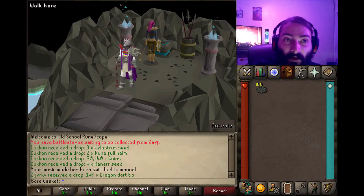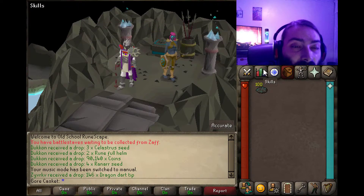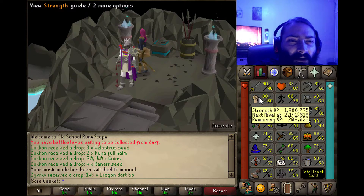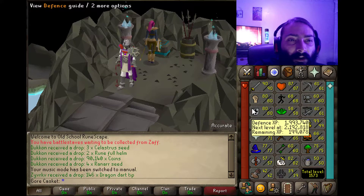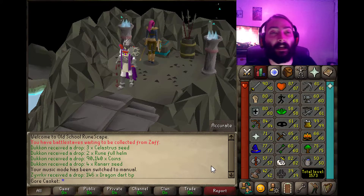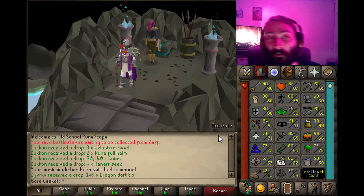In the four months time I had — when I started, I think I had 80 defense, 77 strength, and 80 attack. Now I've got 80 defense, 80 strength, and 90 attack. I got all three to 80 and I just sent attack. I'm going for the cape.